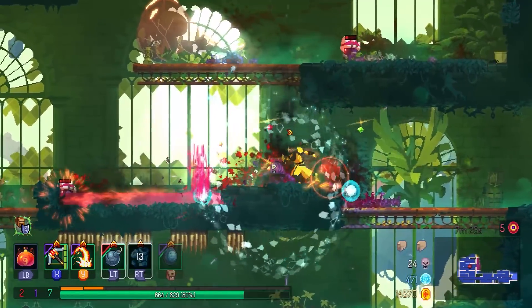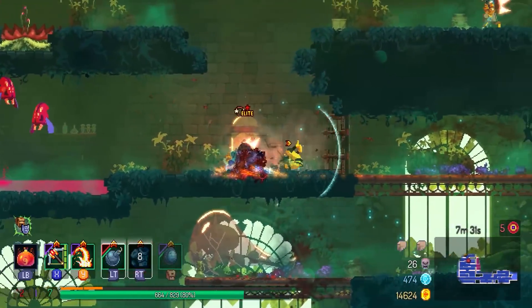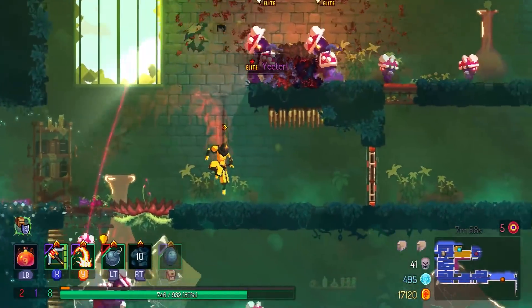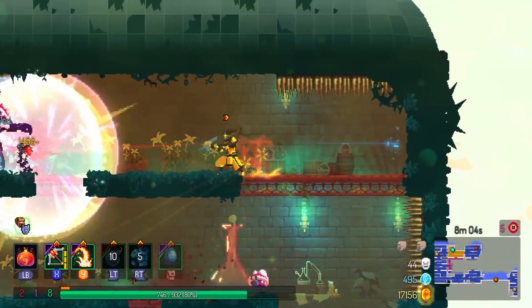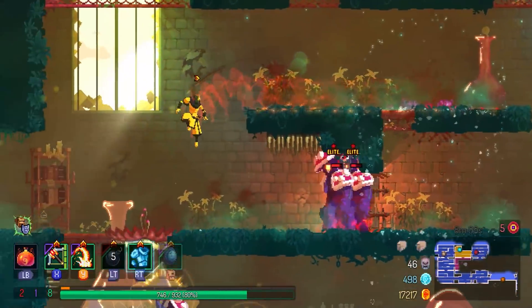Coming up on this elite Thorny, I just shoot it a bunch of times with the explosive crossbow — does crazy damage, and there we go. Then another elite, this time the twin variant. Again, not a problem. I might even go as far as to say that winning with the explosive crossbow is like too easy, because all you have to do is mash the button and you just win.